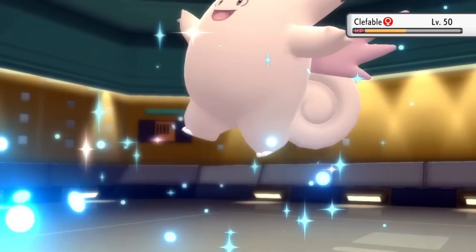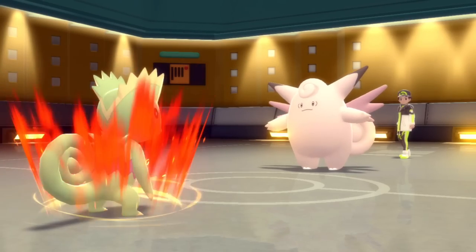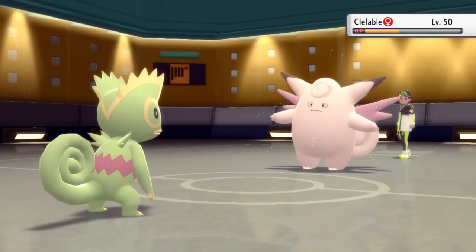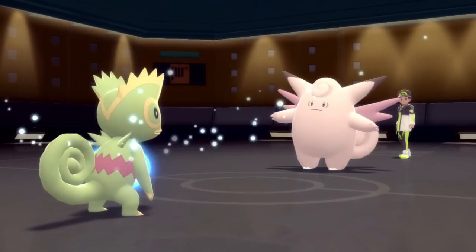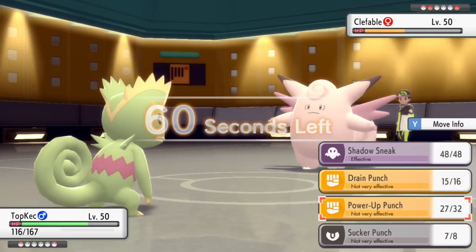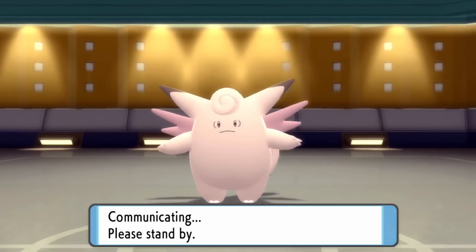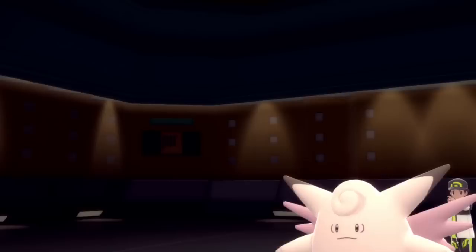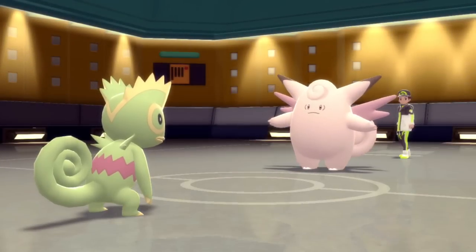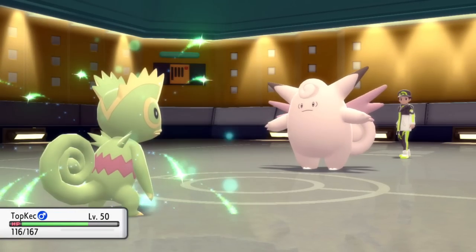I go for Power-Up Punch doing basically nothing to Clefable, but I do get another attack boost. At this point I'm hoping and praying Clefable goes for the attacking move. Unfortunately they've already seen Kecleon's Sucker Punch trick from taking out Latios earlier, so they have that intel. I go for the Sucker Punch anyway, and Clefable — the biggest McAsshole in the universe — goes for the Wish. There are very few Pokémon I hate fighting more than a Clefable when I'm using a NU team. It gets the Wish up, and that is really a heartbreaker.